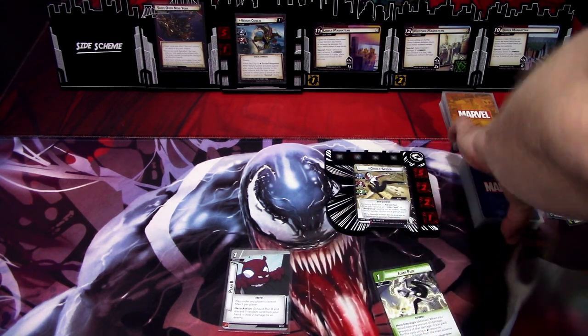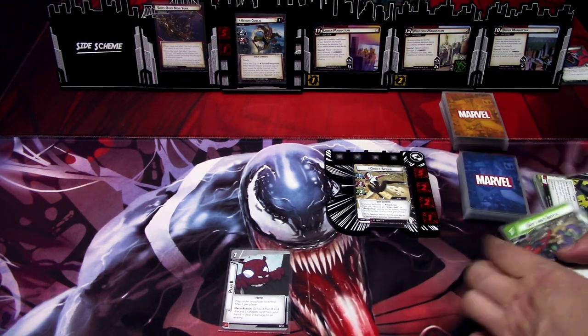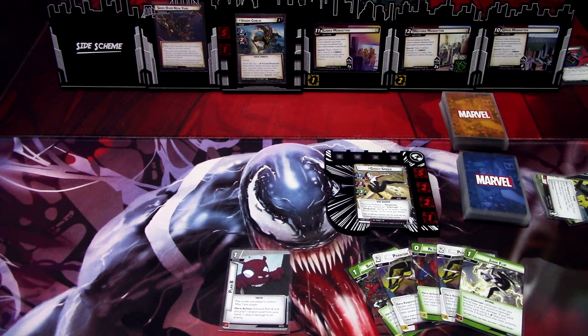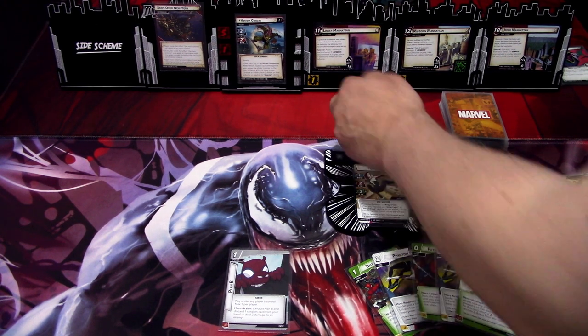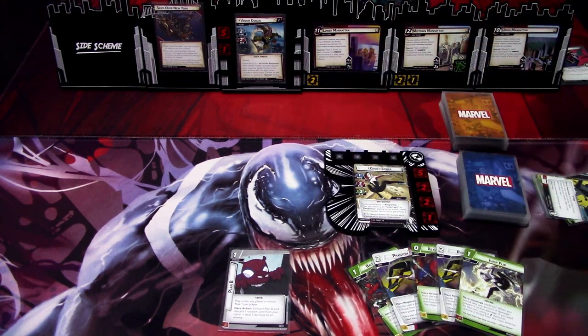That's our turn. We ready up and draw back up to five. We get Bait and Switch, Phantom Flip, Return a Favor, Phantom Flip, and Jump Flip. We are definitely Jump Flipping for the first activation. We add threat to the schemes — one here, one here, and one here.